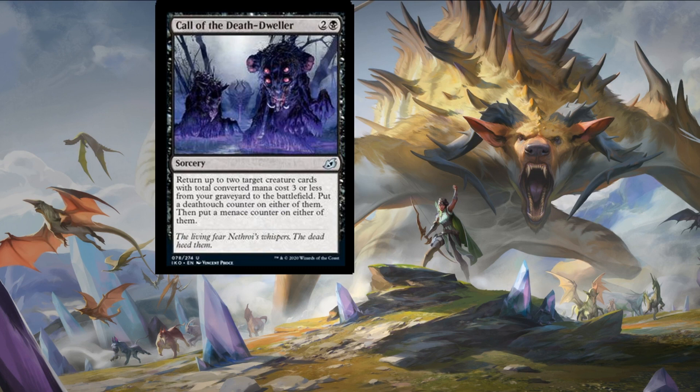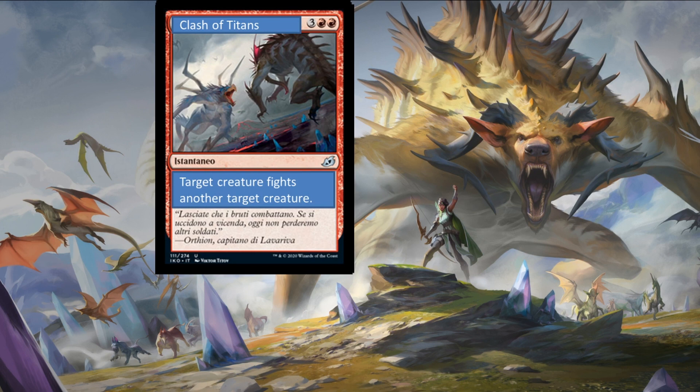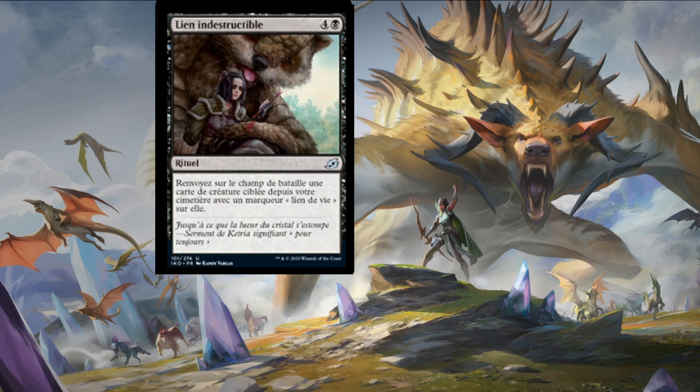Clash of Titans — who knows whether it's a reference to the film of the same name, but this one is definitely a monstrous card. Three colorless and two mountains for an instant spell that allows you to target one creature that fights another target creature. At the end of an opponent's turn if they have two creatures, you can play this having them fight each other, or you can fight one of your creatures against one of your opponent's creatures. As an instant-speed piece of removal this is well worth the five mana.